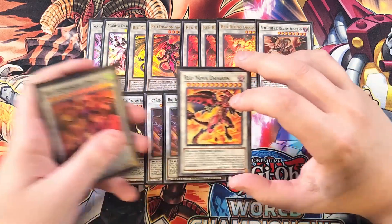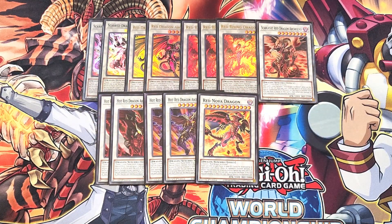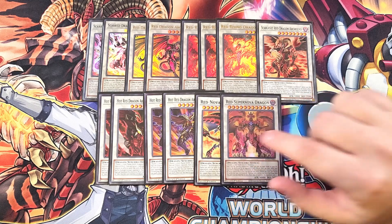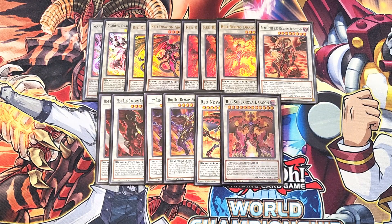For the level 12s, we play a single copy of Red Nova Dragon, a classic boss monster, and its retrain Red Supernova Dragon, which is a board wipe. Red Supernova requires three tuners to summon, but when you do, you usually win. When an opponent's monster declares an attack or your opponent activates a monster effect, you can banish this card as a quick effect, also banishing all cards your opponent controls. During your next end phase, it special summons itself back. It also gains 500 attack for each tuner in your graveyard, which will be a lot in this deck.